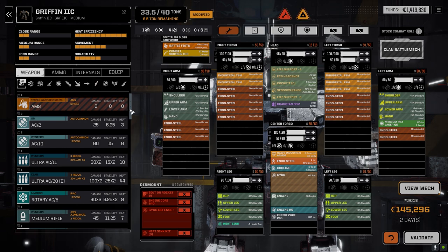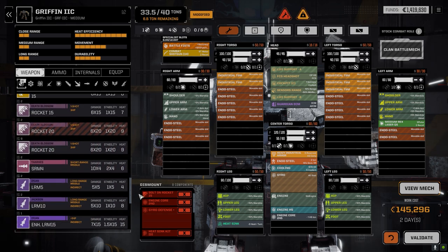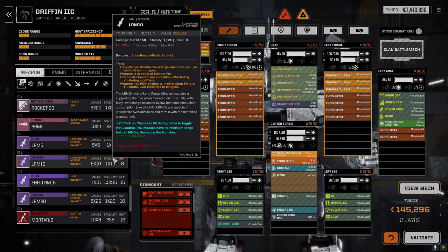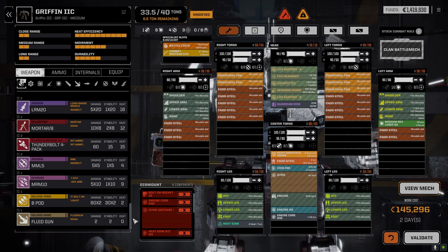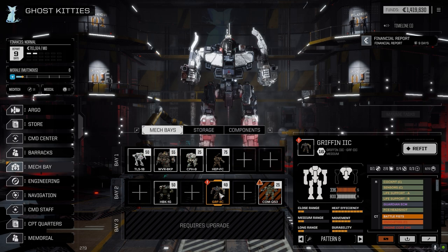I was thinking we could go with a range build - like an LRM kind of build, something nice and cool. Or we could go all rockets, dart in, fire off a bunch of rockets and dart out. But it's kind of a waste of a mech at that point - at five tons there's nothing really here lending itself to anything useful. A pair of MML5s maybe, but there's not enough weight. So we're going to leave it for now - not going to bother repairing it. We'll get it back into service since it's one of our inheritance mechs.